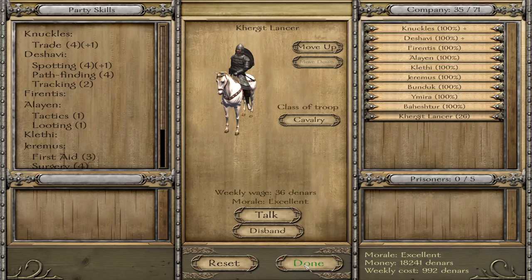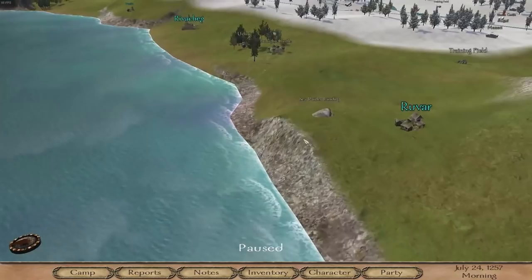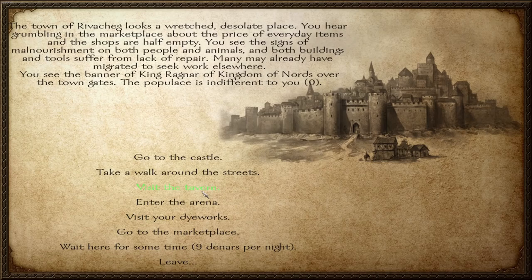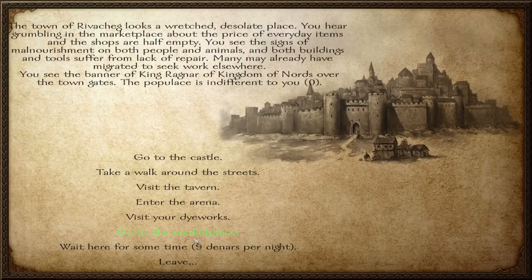With the battle done we go capture the raiders. We can only hold five because that's the prisoner capacity we went with. We take some gear as well, and of course we have plenty of room in our inventory because we dumped off all our trade goods. Then we head back to base, sell off the prisoners, and once the slave trader leaves or we run out of bandits to capture, we just move on and continue trading.